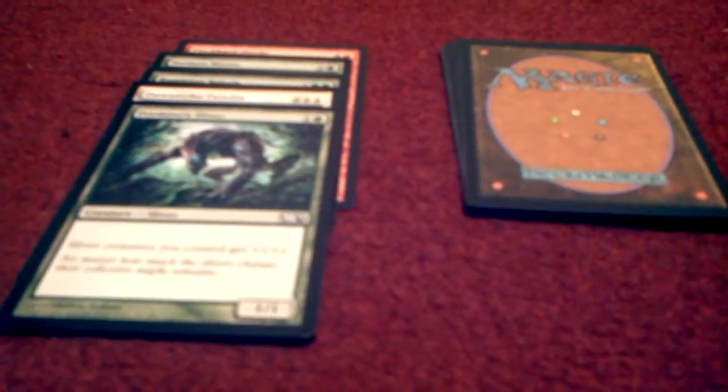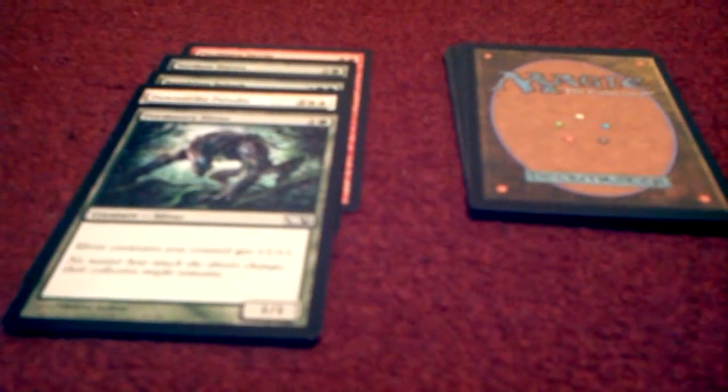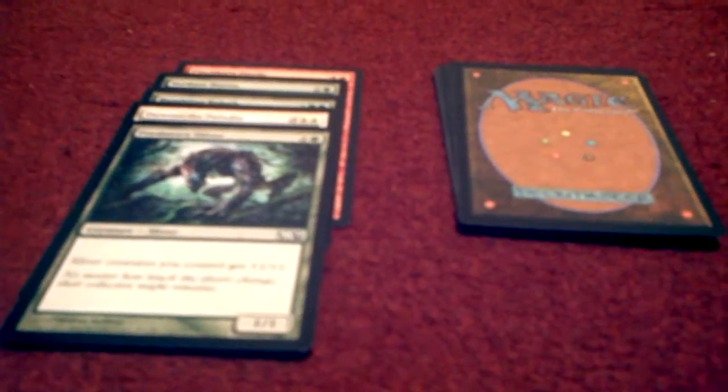Our fifth card is one for mubs — it's Predatory Sliver. It only costs two to bring out, one of which will be a forest. Sliver creatures you control get +1/+1, and it's a 1/1 creature itself.